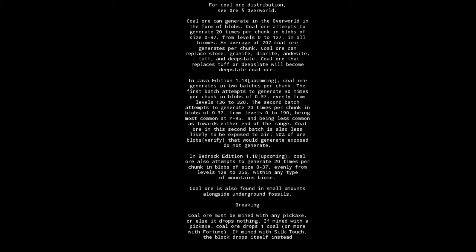Coal ore can generate in the overworld in the form of blobs. Coal ore attempts to generate 20 times per chunk in blobs of size 0 to 37, from levels 0 to 127, in all biomes. An average of 207 coal ore generates per chunk. Coal ore can replace stone, granite, diorite, andesite, tuff, and deepslate. Coal ore that replaces tuff or deepslate will become deepslate coal ore.